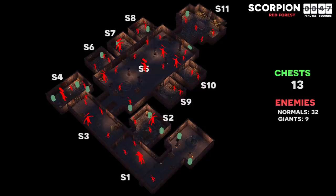Red forest scorpion has no free loot rooms — S2, S4, S6, and S7 have moderately guarded loot, S8 has lightly guarded loot, and S9 and S10 are again lootless. Luckily, the devs did move the giant back a little bit so all three giants can be avoided.